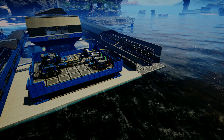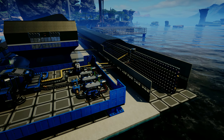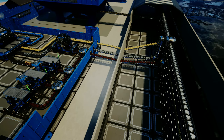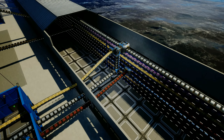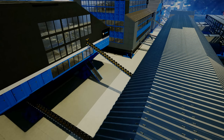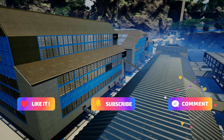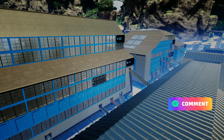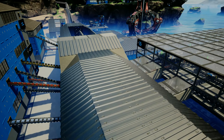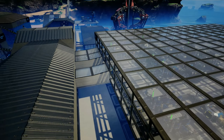Welcome back to another compact and efficient Satisfactory video. A lot of people like the idea of having a main bus for all resources, where they can easily extract anything necessary from. I am one of those players. And while a main bus is not always a good idea or the best solution, in combination with a factory town — also my favorite approach to this game — it works like a charm if you invest into building the infrastructure beforehand. Here is how you can do it and two great locations for setting up a factory town fed by a main bus.